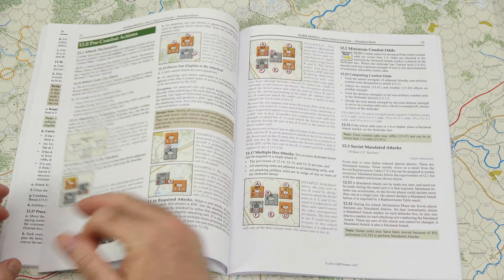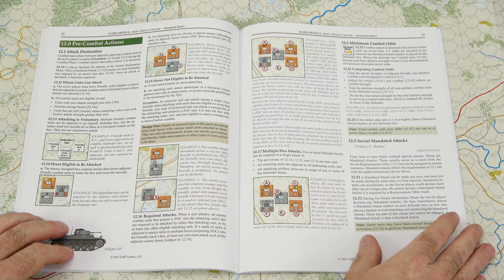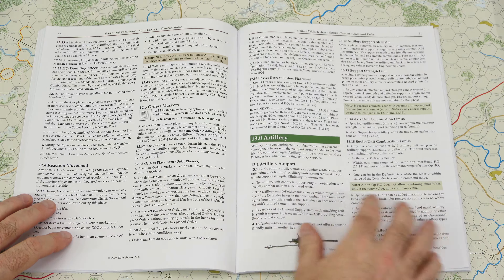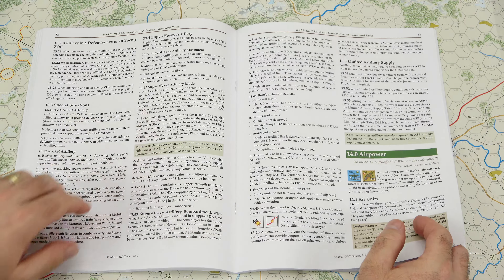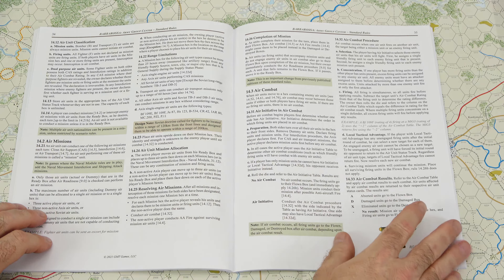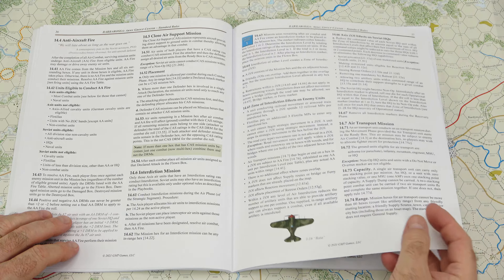Then we have a design note — the other call-outs are green, this one's brown — noting that even if aircraft have been destroyed, the ground crews are still available to redeploy. We continue on with movement: zones of control and weather effects on movement, terrain effects on movement, road movement during non-dry weather, rivers, non-bridge river hex sides. Then we get into specialized movement — railroad movement and railroad capacity. Railroads were huge on the East Front for moving troops back and forth. Then overrun, with another design note and a general note, and overrun markers.